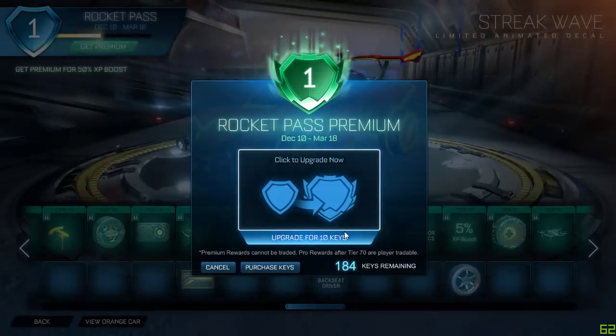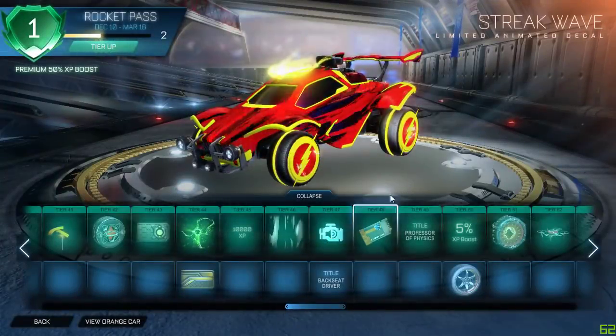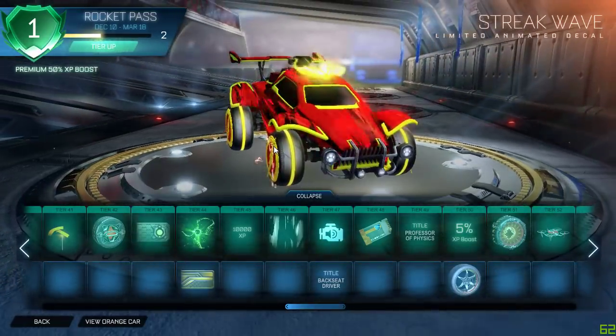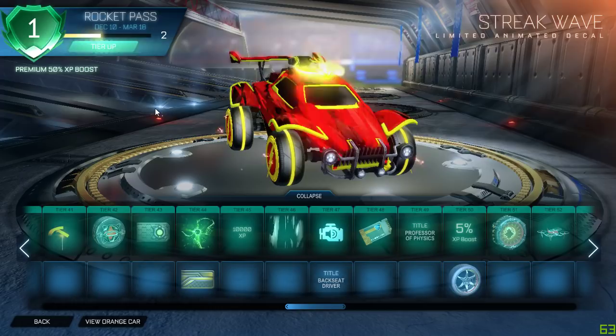Alright, you know what, upgrade for 10 keys — let's do it! We got the Artemis, that's all we got. But this decal can come painted, I'm super hyped about it. This is my first actual look at the Rocket Pass, but I've seen some pictures of the new items — I watched parts of Zenic's video, just kind of skipped through to see all the new fancy schmancy painted items.